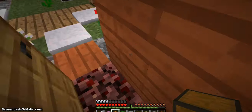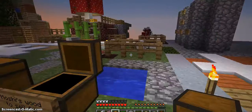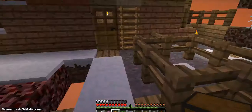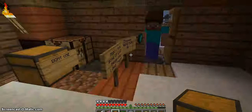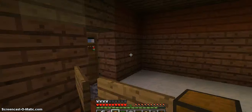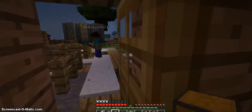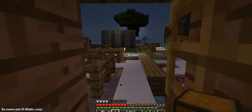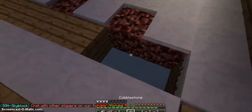Hello everyone! This is my Skyblock and I'm going to show you around it. This is the whole house. Oh, it's Becky! What are you doing here? I got it — sometimes witches drop redstone. I already got 20 though. Wait, what? I just noticed it.